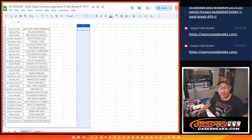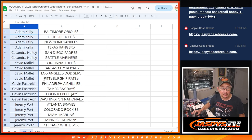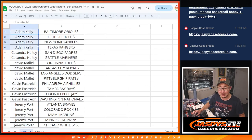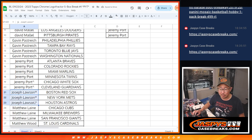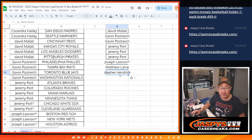Let's switch screens over here, gather everybody's names and alphabetize by first names. If you bought an even number of teams, two teams gets you one entry, four teams is two entries, so on and so forth. Adam Kelly bought four teams — two entries. Cassandra bought two teams — one entry. David M., four teams — two entries. Gavin, four teams — two entries. Jeremy Port, six teams — three entries. Joe Lawson ended up with three teams — still an entry. Matthew bought three — still an entry. Matt and Ryan only got one. Stephen Kaye ended up with two teams — that's an entry.